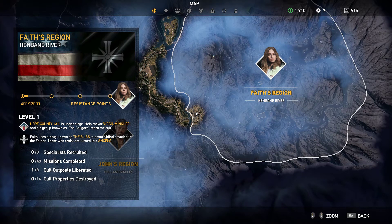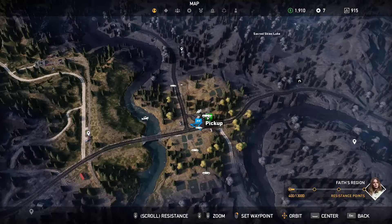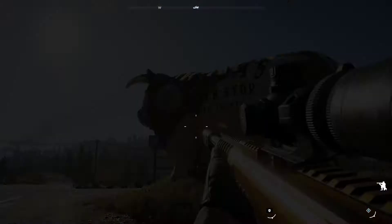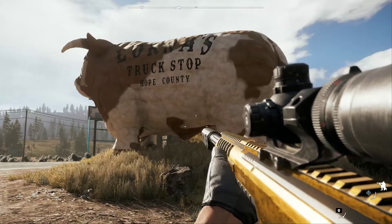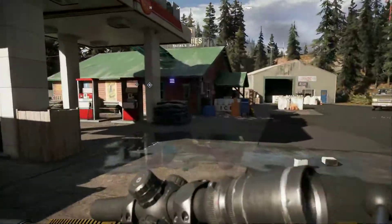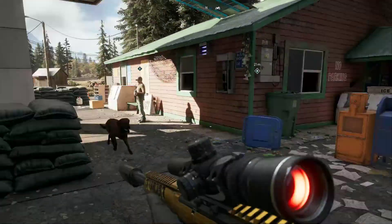Hello everybody, Sarkozhaven here. We are in Faith's region, the Henbane River, and if we zoom in here we are at Lorna's truck stop. What we're going to do is I'm going to show you where the silver bars are located. If this video is helpful or you like it, please go ahead and like and subscribe. A new subscriber is always welcome.